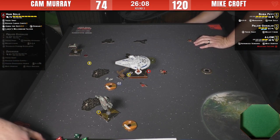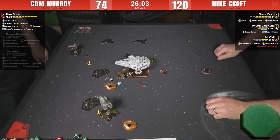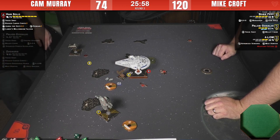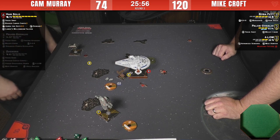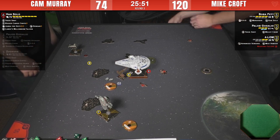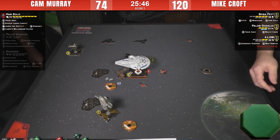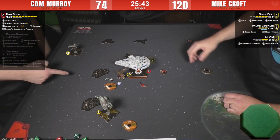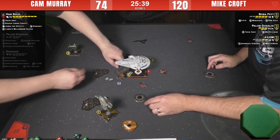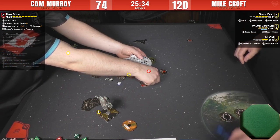4-LOM is still slowly working his way around — I don't know if he's ever going to have arc on Han. At this point just run away and save the MOV. Do a two bank with him next turn, fix Weapons Failure, come back if ever needed at the end of the game. What did Paylob do — is he clearing?